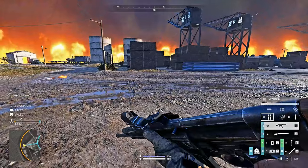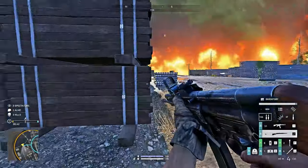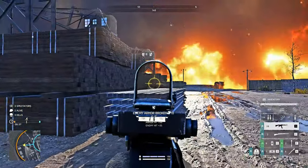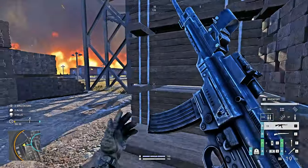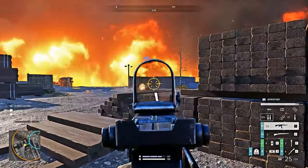If you're in a protracted firefight with someone, pull back and heal. Move around through a flank and you might be able to sneakily get him as he pushes you — or flank around and push him from an unexpected angle.